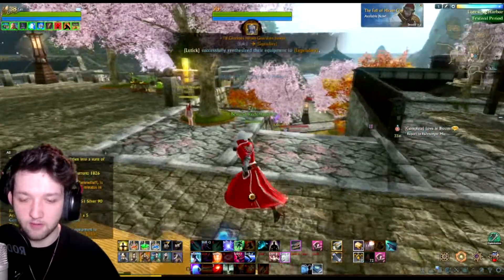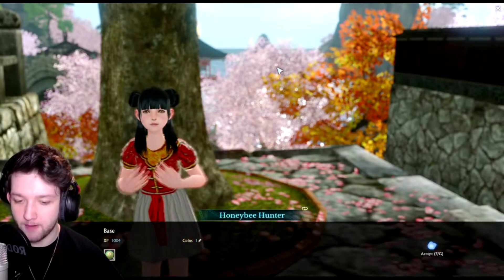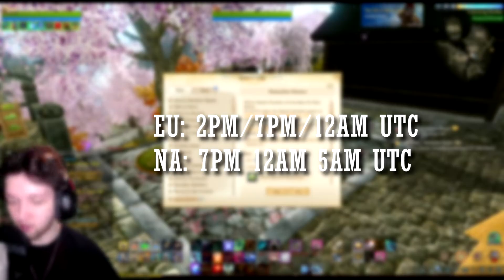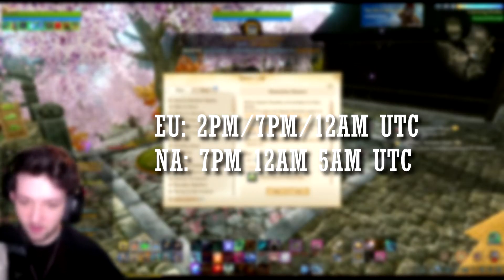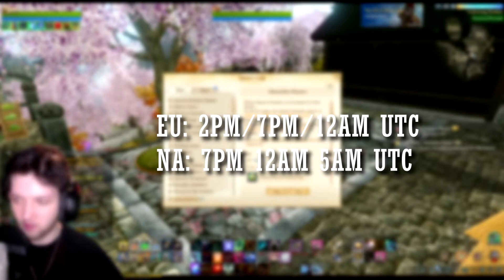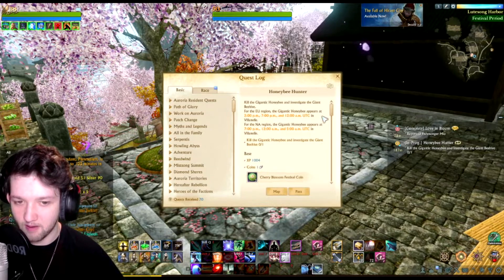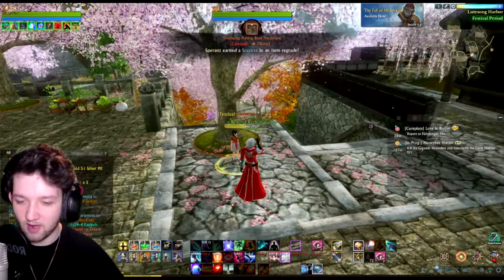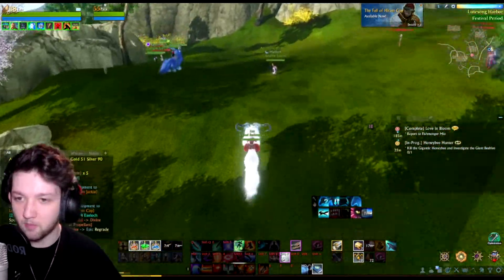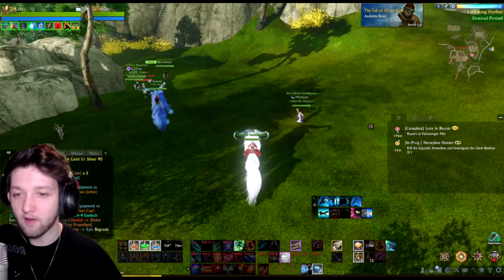We have the timed event over here, which is to go kill a giant bee. That gives you free coins and you can do that three times a day. The times for EU are 2 PM, 7 PM, and 12 AM UTC. For NA it's 7 PM, 12 AM, and 5 AM UTC — which for me is actually 12 PM, 5 PM, and 10 PM. The times are a little off in ArcheAge all the time. The event takes place up on the hill where everyone waits and a big bee spawns.